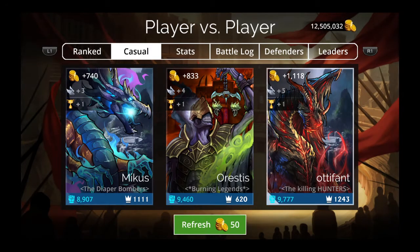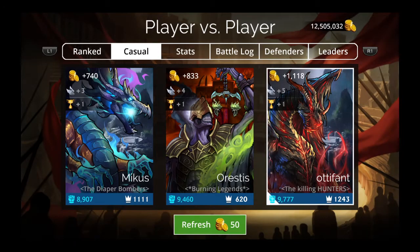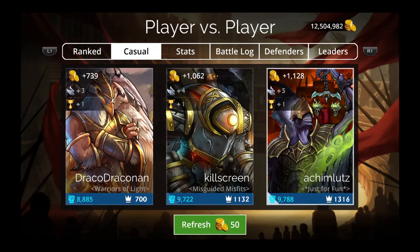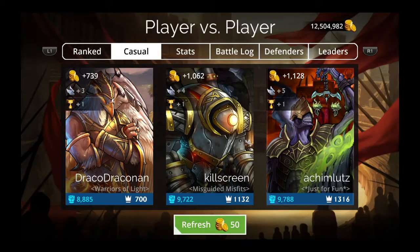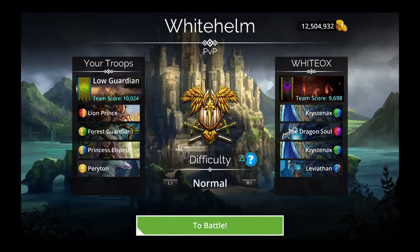Now we'll try another team. Let's not fight this one — it has Gorgotha. Let's refresh. Again, it has Gorgotha. Because we have a skull spam team, we don't want to go up against Gorgotha. Gorgotha has such high skull mitigation that it's not going to be effective.